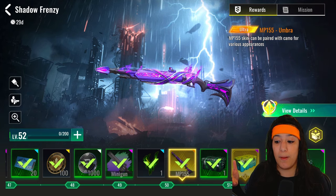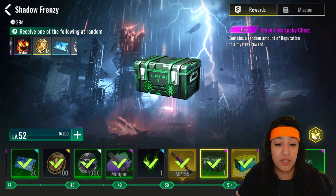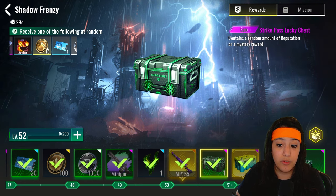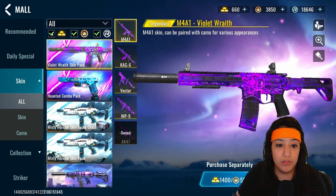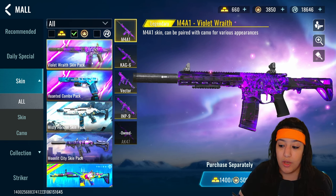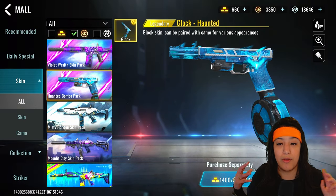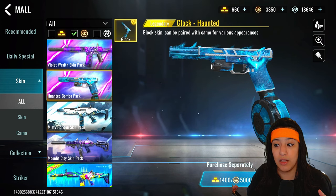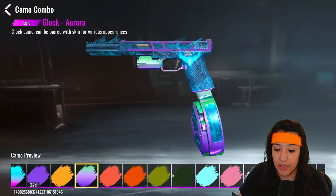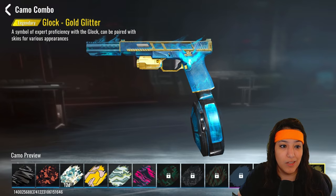Once you finish the battle pass you can unlock chests that contain rewards including the new currency, and with that currency you can buy skins in the shop. If you filter by the in-game currency you can see what's available — for example there's a new haunted Glock, and with 5K coins you can get it. You can apply camos to check it out and it looks really insane.